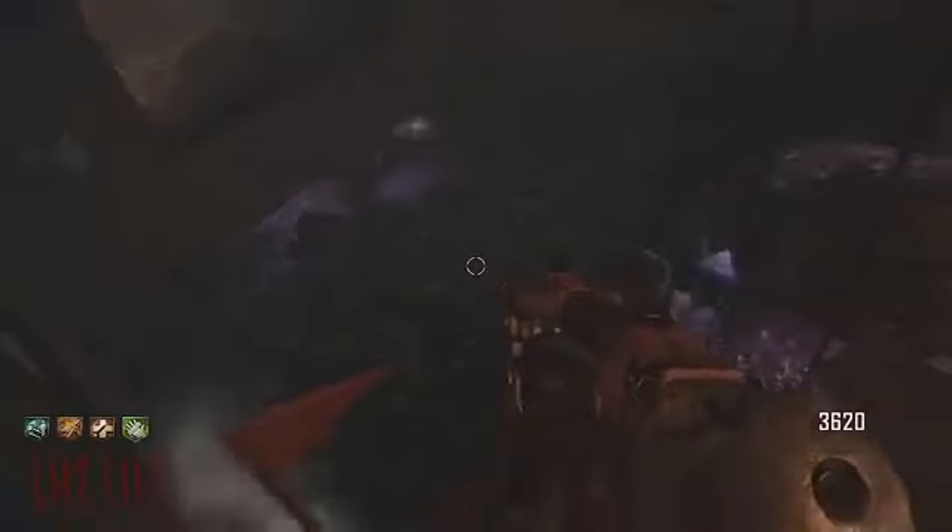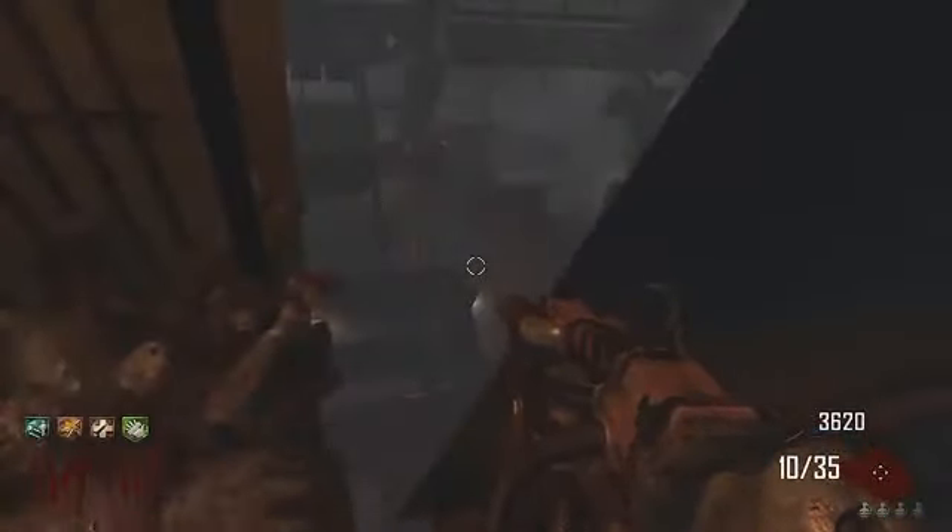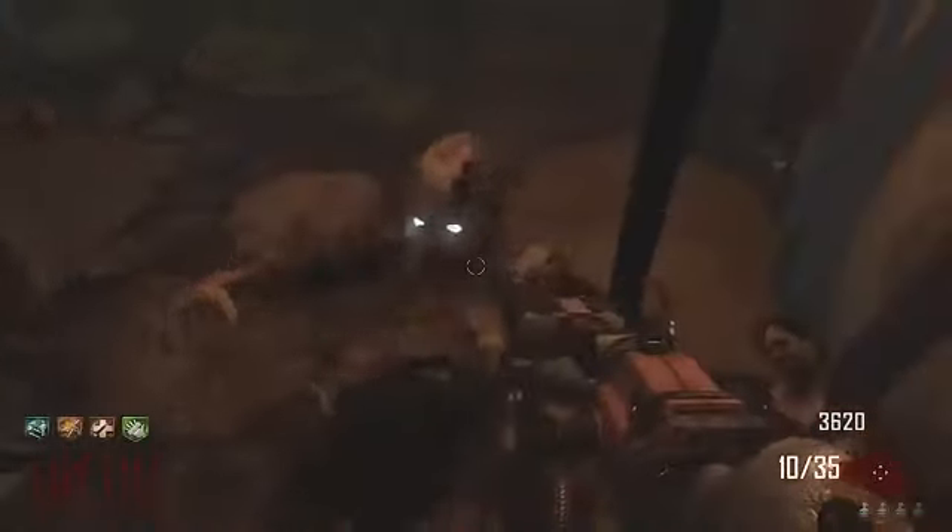Then go to the other side of the wall and run up to it — it should fling you into the wall. There's a part on the other side that flings you up into the wall. You should not see any gray; you should be able to see through the wall like there isn't one, as you can see on my screen. If you're shaking a bit, just do it over again until it's good.